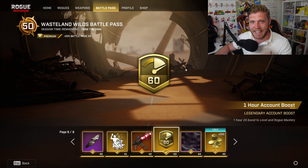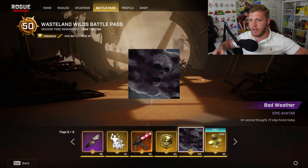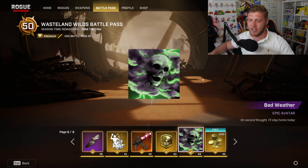Then we've got another 60-minute account boost, and we've got the Bad Weather Epic Avatar. This kind of reminds me of one of the Harry Potter films where Voldemort's face comes out of the sky.